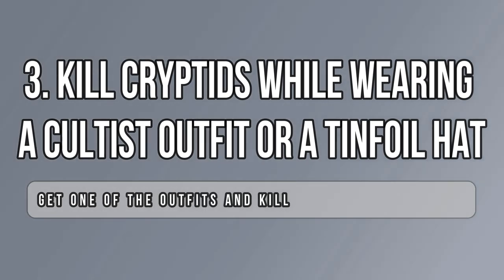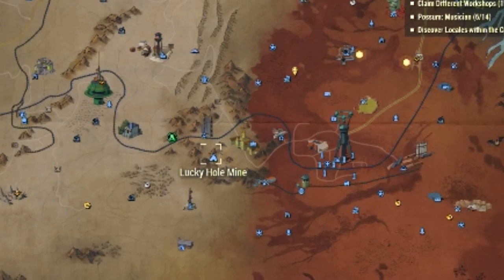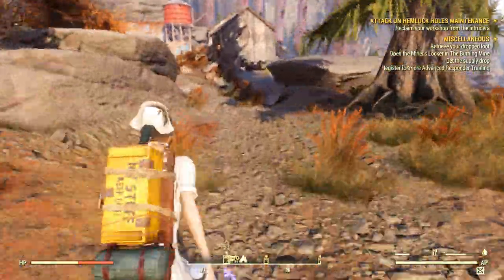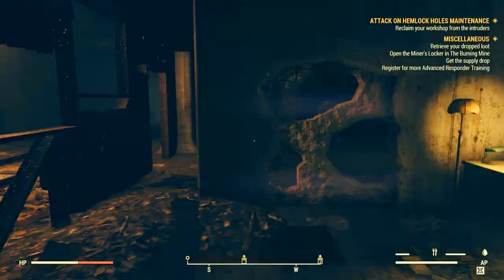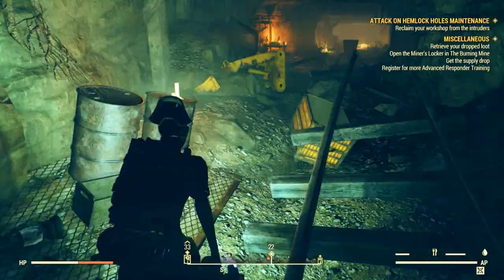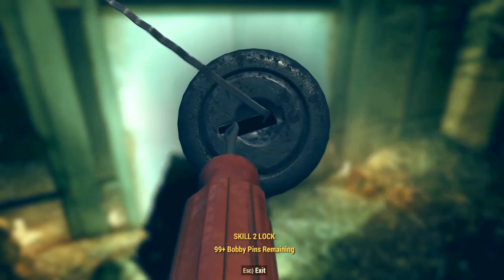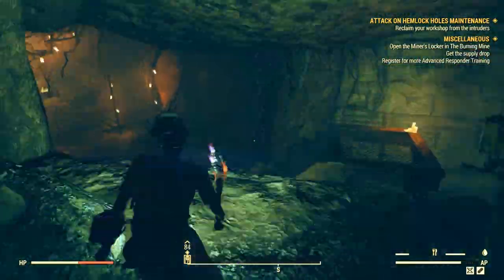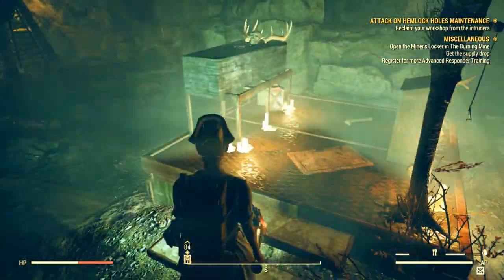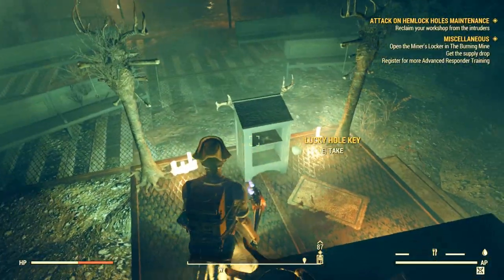The third weekly challenge is probably the most difficult one because you need a cultist outfit or a tinfoil hat, which was given for free some weeks ago. If you didn't get it, head to the Lucky Hole Mine where you'll be able to find both the cultist outfit and the hat. The path is pretty straightforward — you need to unlock a skill-locked door and then go straight until you find the altar. There is a key in the furniture near the altar that you'll want to pick up.